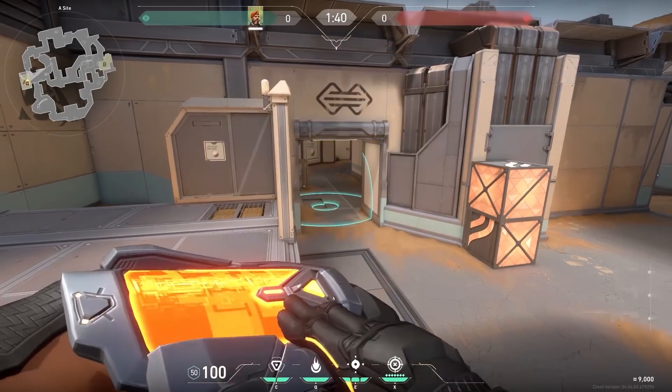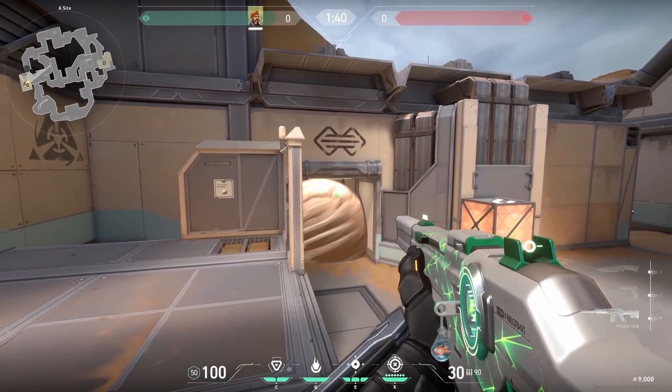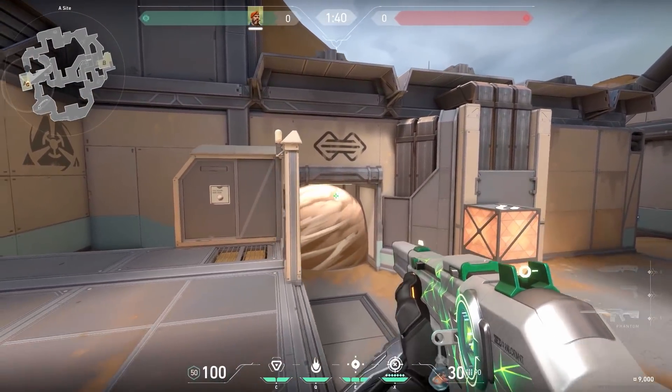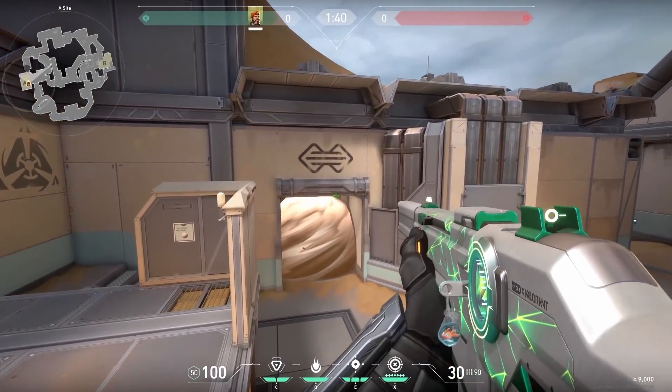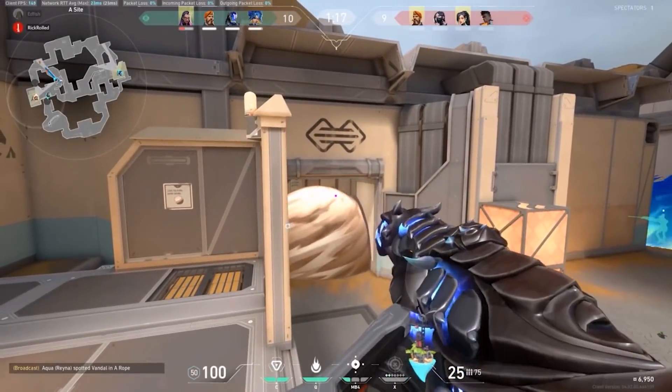Now a trick you can do with any agent with a smoke, this time on Fracture. If you do this default smoke over here, you can't see the enemies. However, when the enemies push and you jump, you see just a few pixels of them — just enough to get some nice kills. You could also use your minimap. Atfish is showing how it's done.